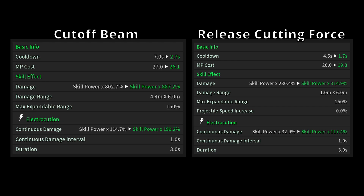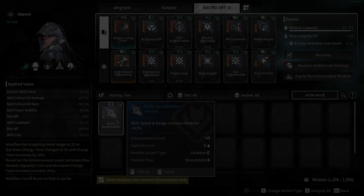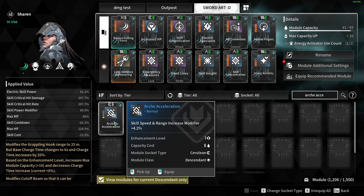With additional mods you can increase the damage, but since the reduction is so large it doesn't increase it much. You also have a range reduction — going from 4.4×6 to 1×6. The maximum expandable range is the same and you can increase the total range up to 150%. With Release Cutting Force we gain a new stat called projectile speed.